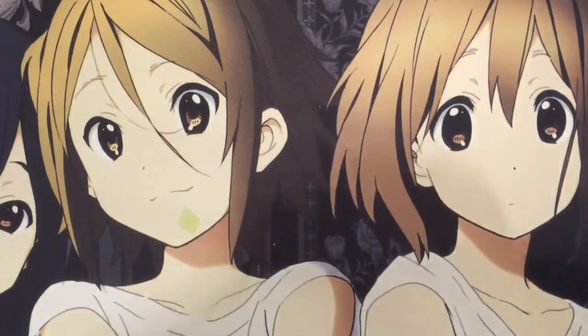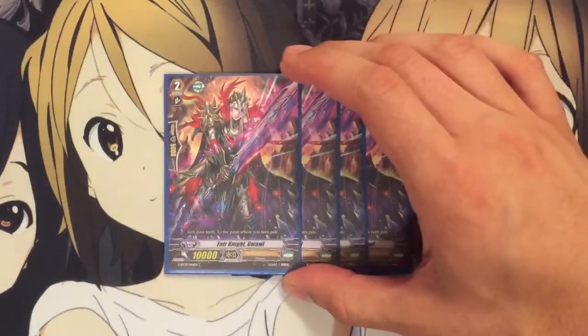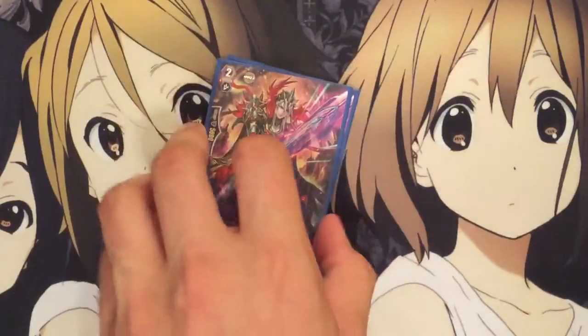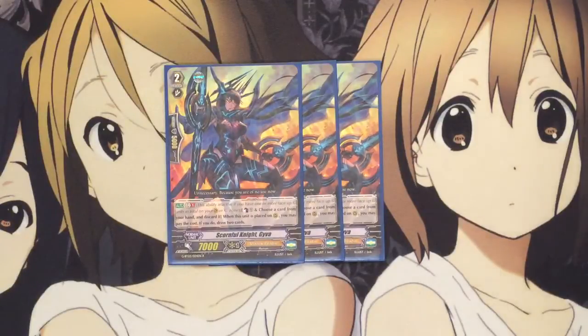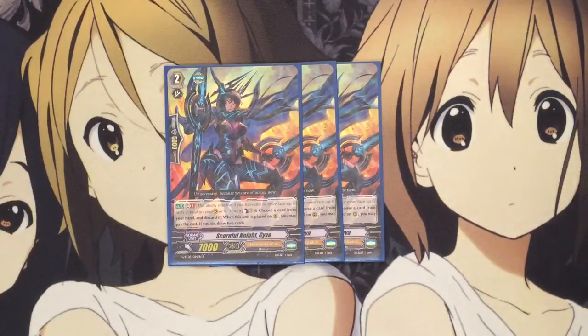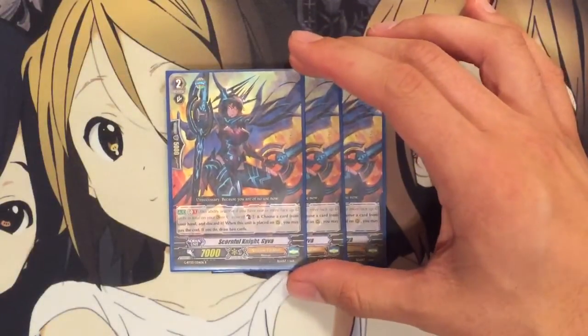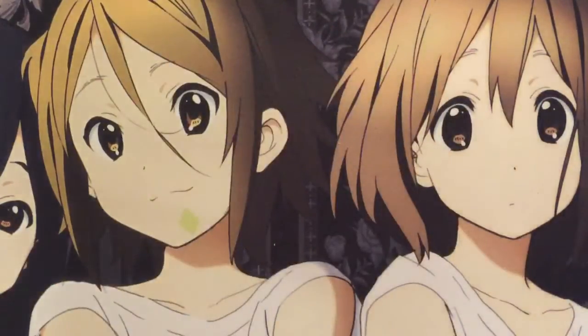I also run 4 of the 10k Vanilla. I like running him for now — it's a good ride target so your opponent can't rush you too hard, because you want to save your resources for your big grade 3 stride plays. We'll probably get some better support in set 4, so he'll probably be the one to come out. And I also run 3 Scornful Knight Giva. She's basically the main draw engine of the deck — you counterblast 1, choose a card from your hand and discard it. When this unit is placed on Rear Guard, it's a Generation Break 1. You may pay the cost to draw 2 cards. She can hit pretty good numbers with Night Sky Eagle behind her with an 11k base — overall a good card just for recycling cards.